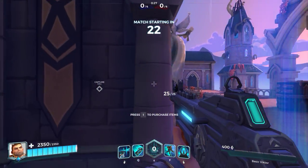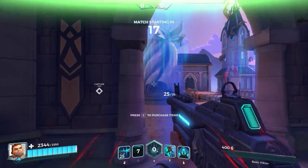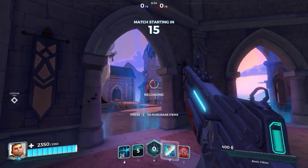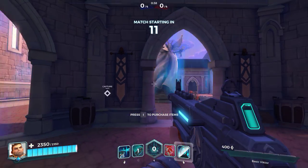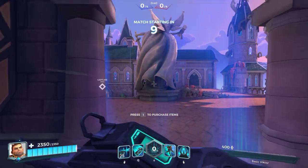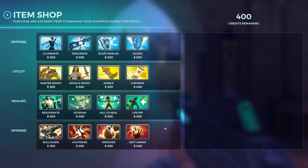The battle is about to begin. My Q is a grenade — which I just hit myself with. Left click is my machine gun, right click is my iron sights, and if I use F I can sprint. My ult should hopefully show up in a bit.